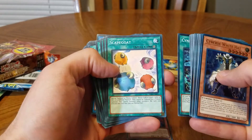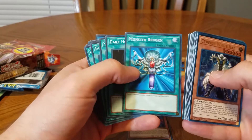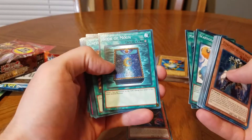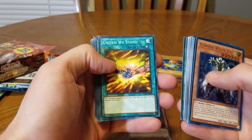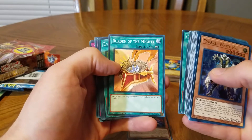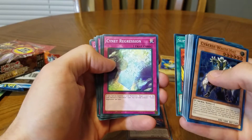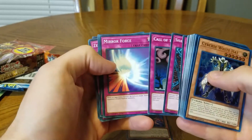The game's actually changed quite a bit since the last time I played. Scapegoat. Dark Hole. Space Typhoon. Yeah, these are older ones that I remember. Card Trader. Shadow Spell — that's another one I remember. Called the Haunted. And Mirror Force.